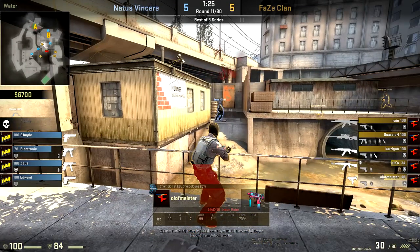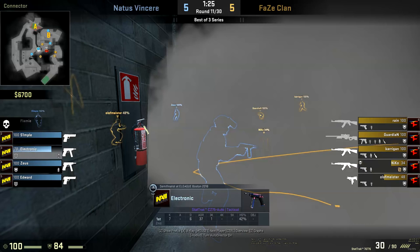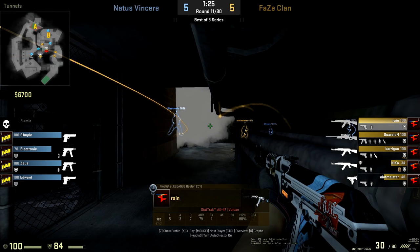All of Na'Vi right now is just throwing smokes — you can see the utilities flying over for the FaZe side. This is when Zeus tries to peek, and this is where the pincer was going to come in from Na'vi. They were going to wait until the execute, and as FaZe is just finishing throwing the nades, all peek out together.